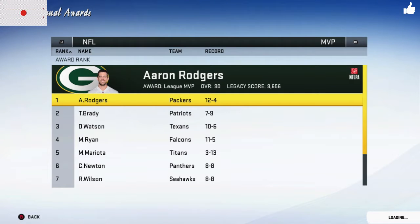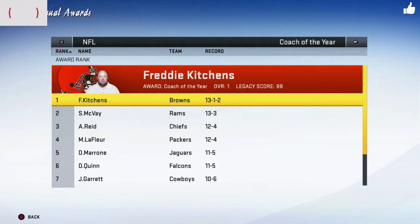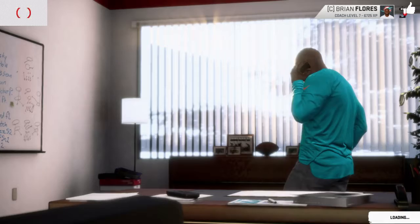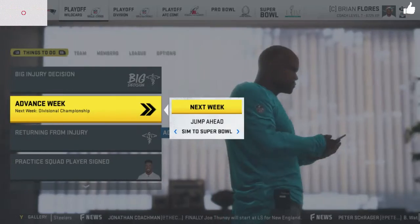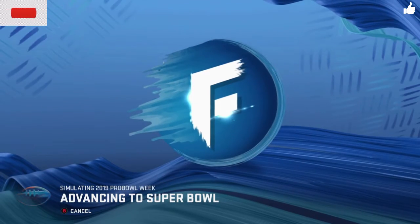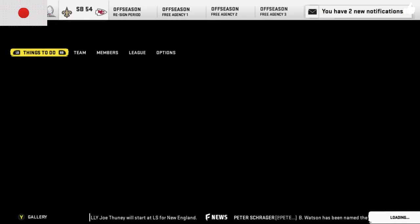Yearly awards: the league MVP is Aaron Rodgers. The Patriots went 7-9 and Deshaun Watson finished 3rd. Coach of the year is Freddie Kitchens at 13-3 with the Cleveland Browns — that's crazy. I'll take 8-8 — one game out of the wild card. Jerome Baker probably got an award — that's probably the best linebacker on the team. I'm happy with how my team has done.